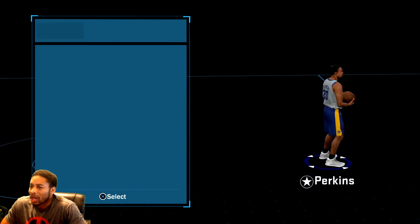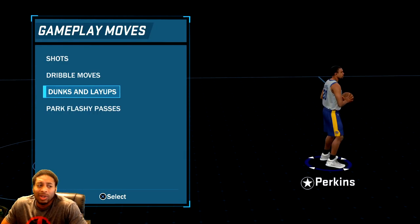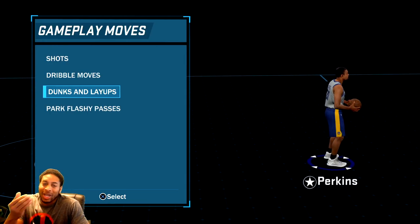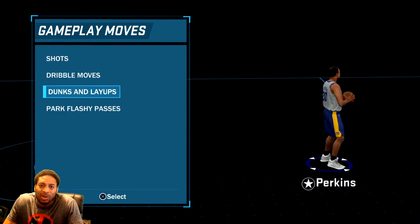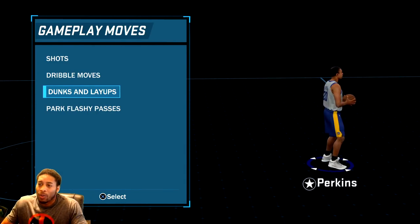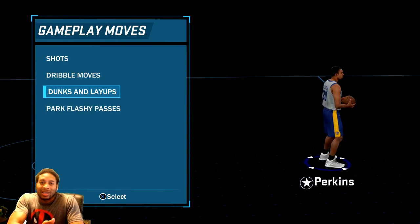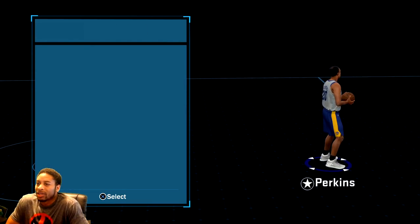I'm pretty much using what I used last year. Honestly, you don't need a lot of dribble moves on this game — you don't really need one dribble move on this game. I just find it a lot easier to hit somebody with a size up and crossover, just like I do in real life. I walk up, hit them with a walking size up, see what they're gonna do, and once I see them commit one way — I'm going the other way. This dude is so fast, it's crazy.